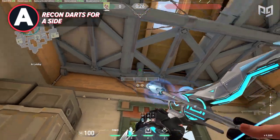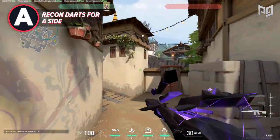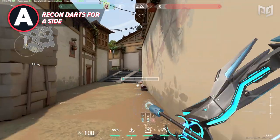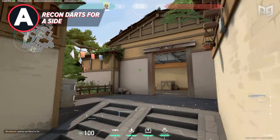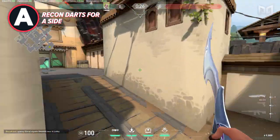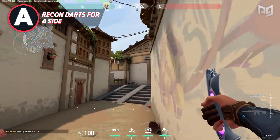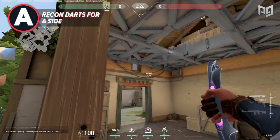Let's start with a dart that is great at halting or stalling early aggression at A main. Because you have better timing at A long, you can actually peek into A main quickly and shoot this recon dart without fear of dying. You simply full charge, single bounce, and it will land right on the back wall. Any players looking to push fast and early will be met with this dart. The amount of times I've caught players pushing early and disregarding this dart is crazy — it's my pick for the best dart at A main right now.